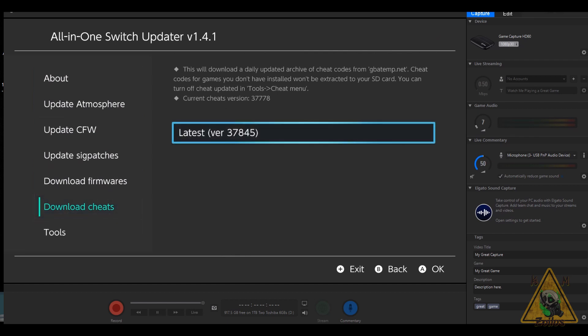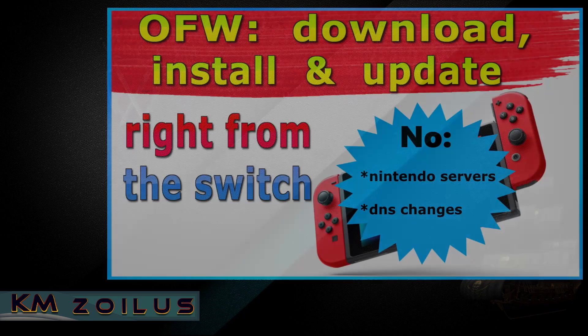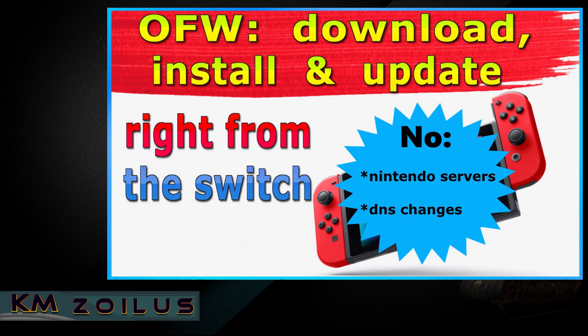Optionally, you can also update cheats. This pulls cheats directly from a GBATemp thread where cheats are updated pretty much every day. It will download and install cheats only for the games you have installed on your system, and the region and game ID must match to use them. Not every game will have cheats available. That wraps up this video — don't forget to check out the firmware update video, which shows how to update firmware right from your Switch using this updater and Daybreak.